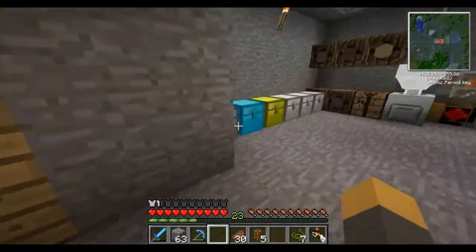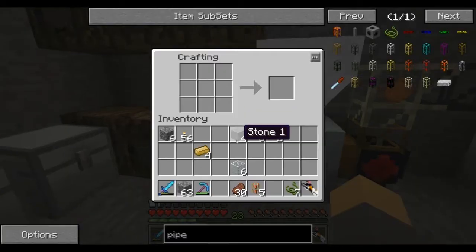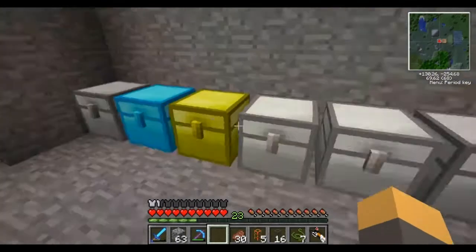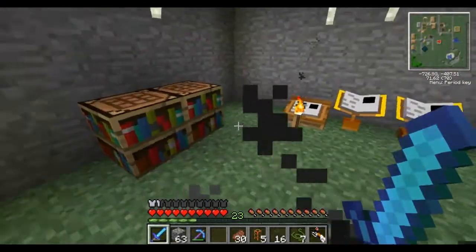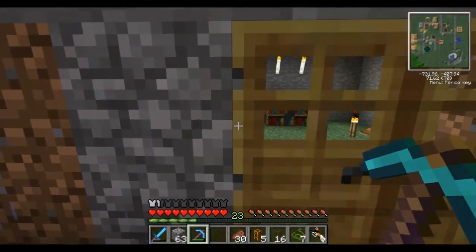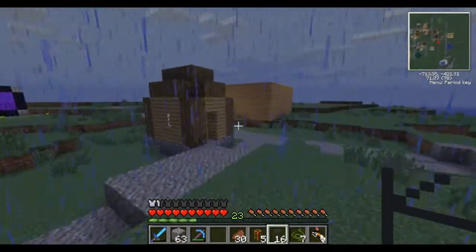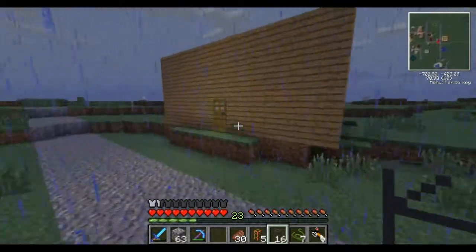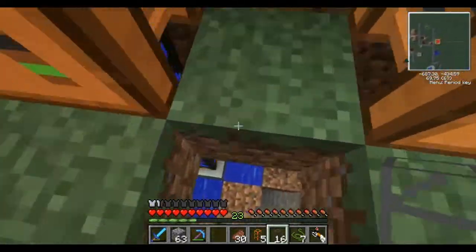Let's put a little more redstone in there. We'll make a little more piping. I could make golden piping, but I do have plenty of gold - actually an excess of gold - but it's not the point. Let's just go and not use that because it's just not worth it.